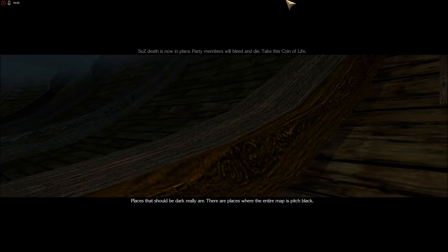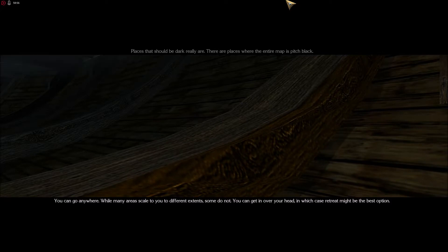Places that should be dark really are — there are places where the entire map is pitch black. Oh, that's going to be badass. While many areas scale to you to different extents, some do not. You can get in over your head, in which case retreat might be the best option. Being an evil cowardly bastard is what I do best, after all.